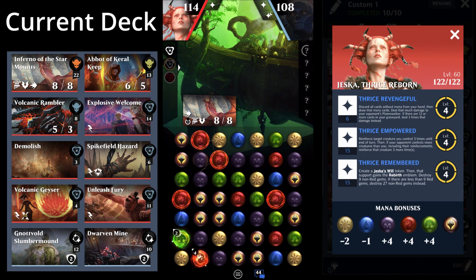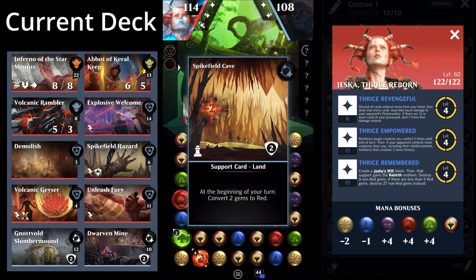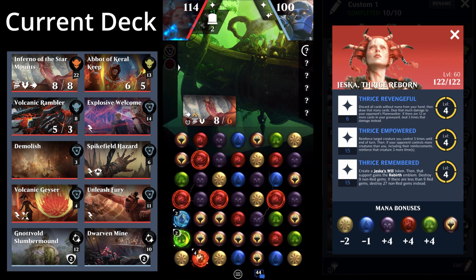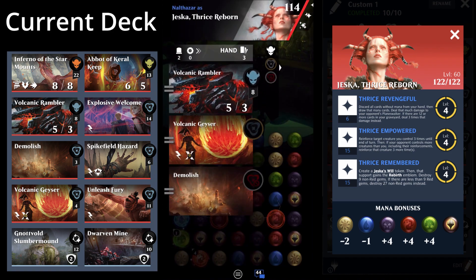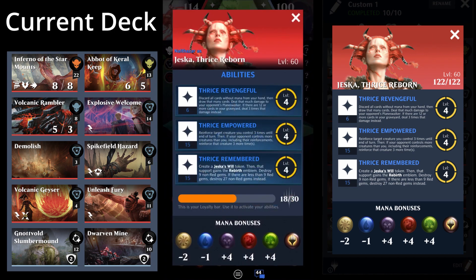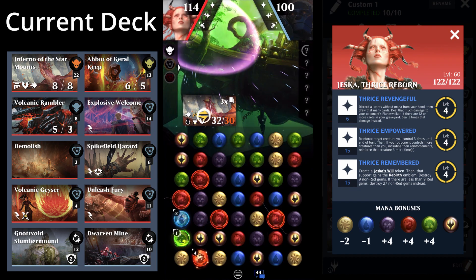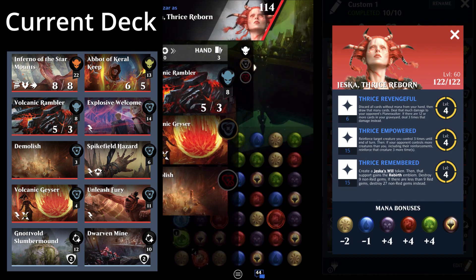I'm going to spike field hazard my Inferno here just to get another red gem converter on the battlefield. Ideally it will let me match more gems for the Star Mount and get more buffs. I'm running basically as many cards that can destroy gems in the uncommon range as I can. I'm going to use the Thrice Empowered ability on the Star Mounts, going from dealing eight damage to 64 damage because of the buff and double strike.